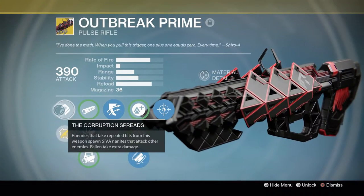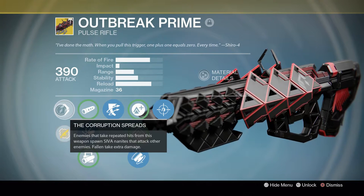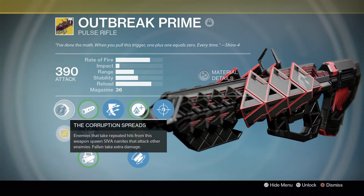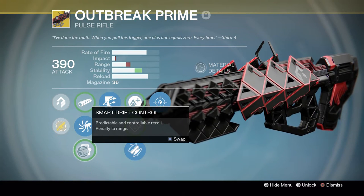First up, the exotic perk: The Corruption Spreads. Enemies that take repeated hits from this weapon spawn Siva nanites that attack other enemies and take extra damage. Then we have smooth ballistics, accurized ballistics, and smart drift control.